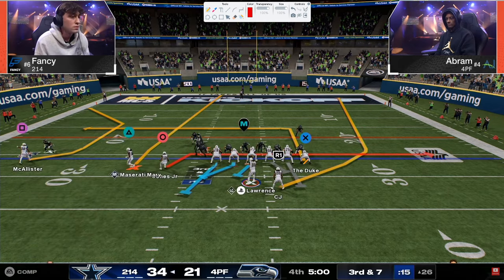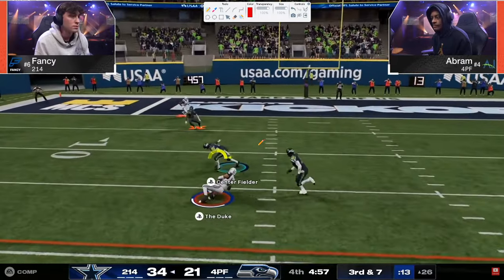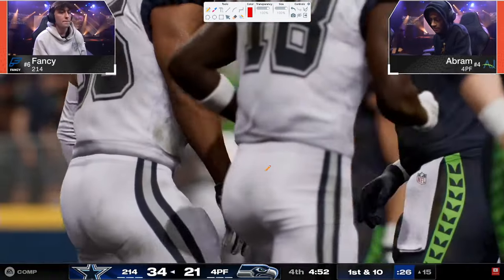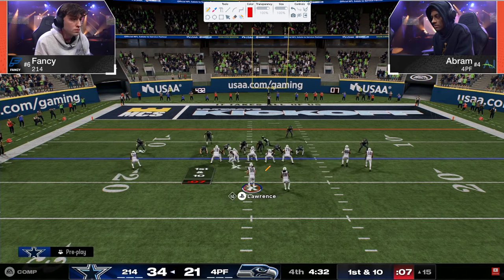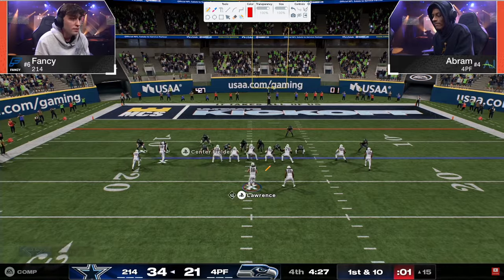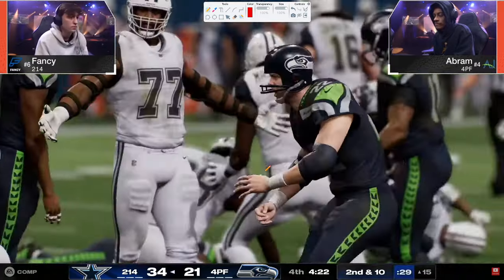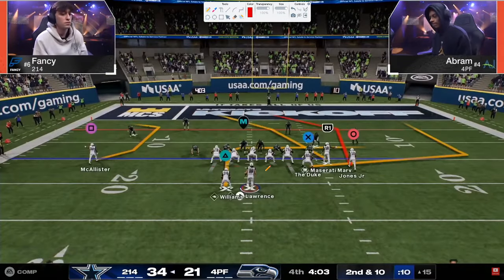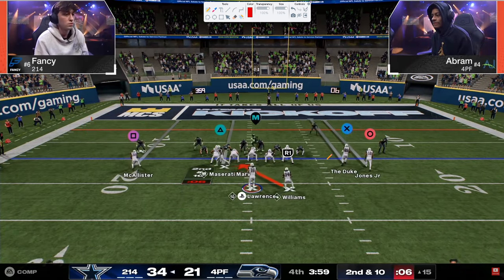Gun Trips Tight End Offset — the difference between offset and flex is primarily the tight end placement. Everything's open and that was that in-route. The in-route beats man; the post route just doesn't this year. Honestly I wish we could go back to the old hot-route system — last year's hot routes were better than this year's. They actually broke it when they put stemming in the game.